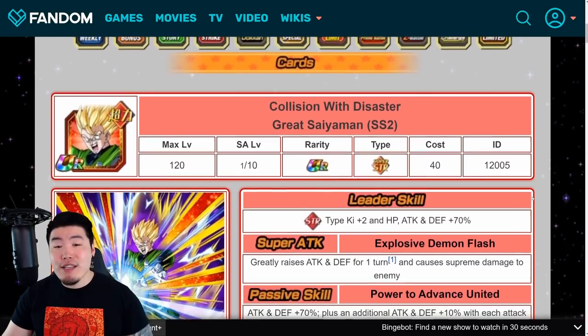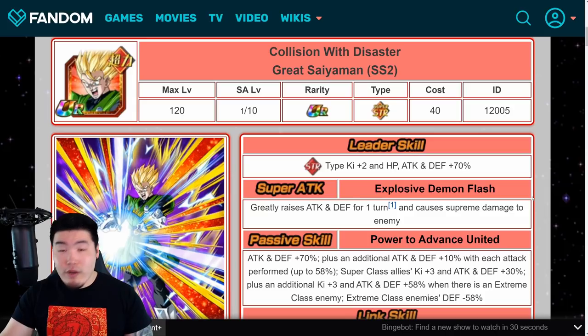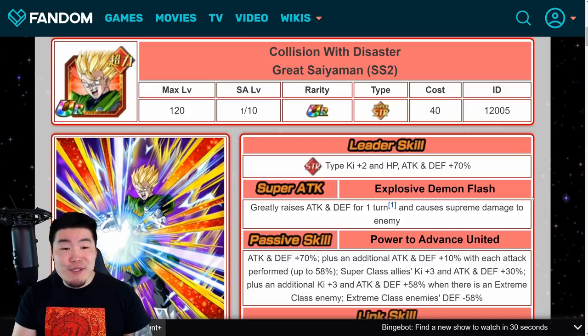Those are your two awakenings plus the new World Tournament unit. The new World Tournament is coming to JP in roughly two days from now. Global will be getting their delayed tournament — the one we were supposed to get like a month ago — at the end of this month, around April 22nd. At least we got ten stones for the compensation.